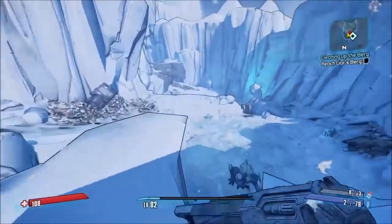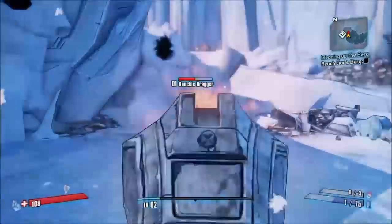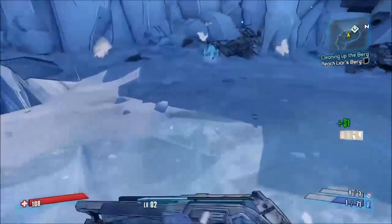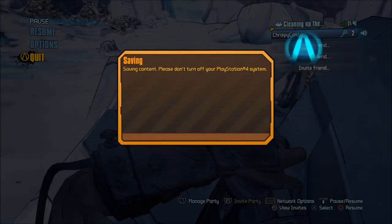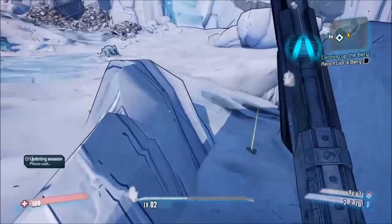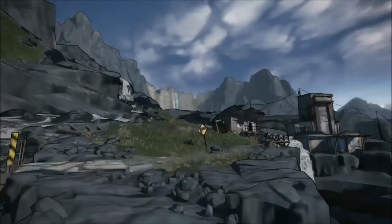You can just hop right down. Looks like just money again. So then save and quit, and when you come back you'll be right at that same door, and you can just come back in over and over again until he drops the Hornet for you.